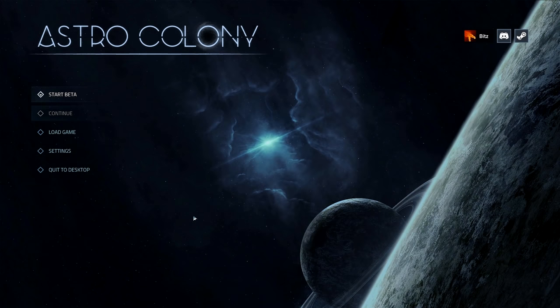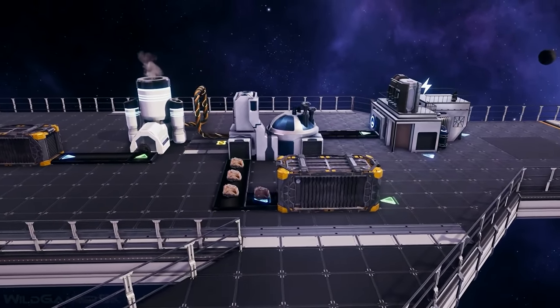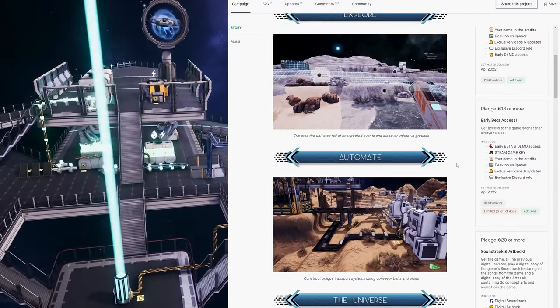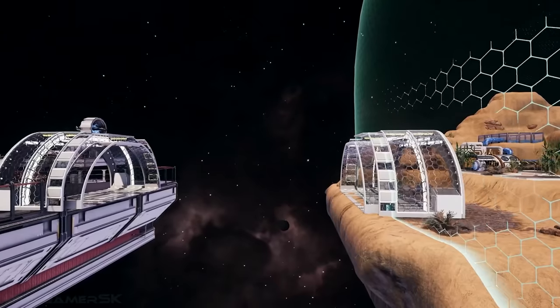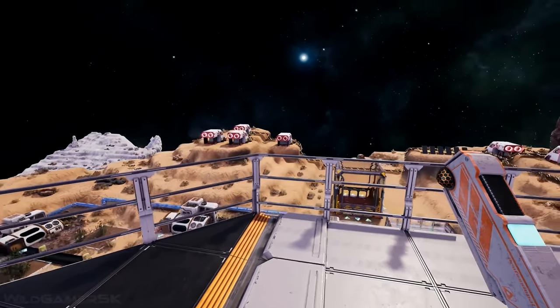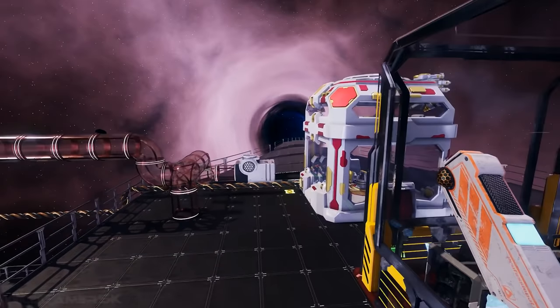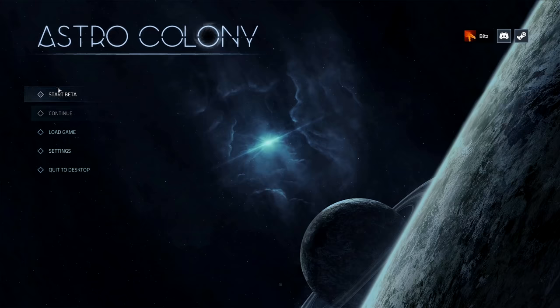What's going on guys, welcome to another video. Today we're going to be playing Astro Colony, a new up-and-coming factory game that has been funded on Kickstarter and has been on my radar for quite some time. If you want to check this game out yourselves, all you need to do is go into the description below, give the link a click and then purchase the beta key. That should be within your email inbox within 24 hours.